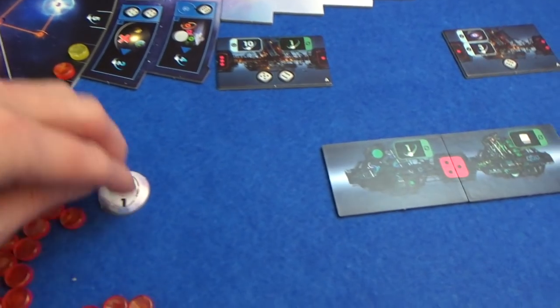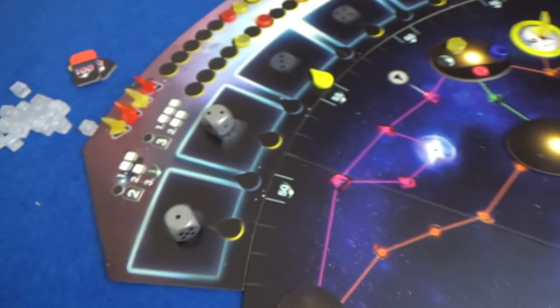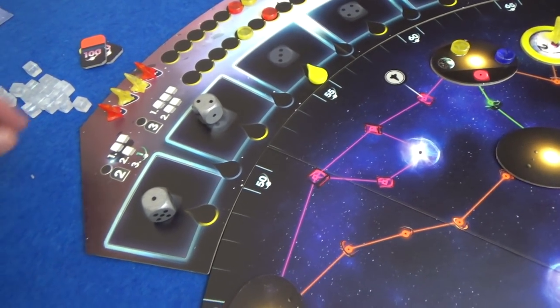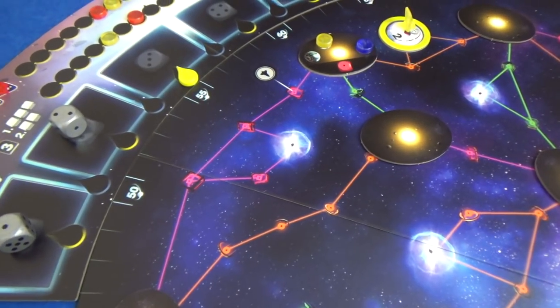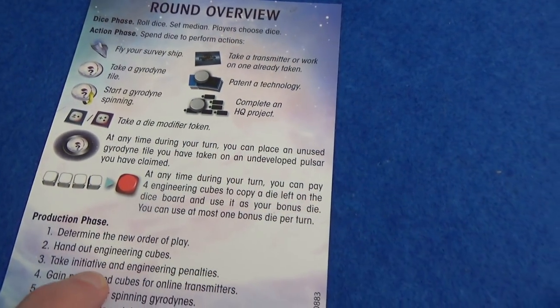Look where I am — I am right next to a path of green gate spaces. If I can get a six, that would get me 12 points. A five would get me 10 points and onto another planet. We'll see what we can do next round. New order of play is changing — I am going into first as well as last. Engineering cubes: Marty gets two again, so he'll be able to claim a bonus die if he wants, or save them. I get one cube and also the point. No penalties — none of us are that far back yet. I get myself another cube from the online transmitter and a point.